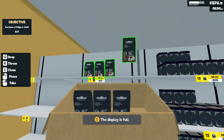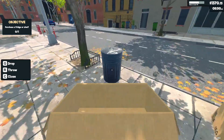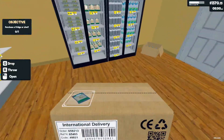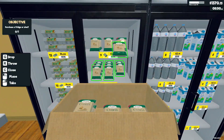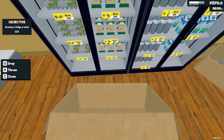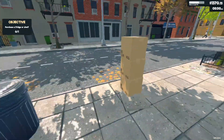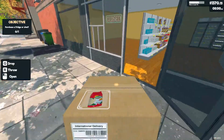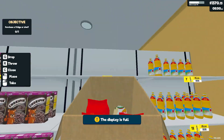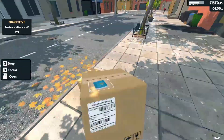I want to buy another case of flour. I think we're good on the sugar. We're going to buy some more bread, more cereal, more pasta, a box of cheese, and eggs. More bread definitely, more pasta, more cheese. Coffee is a big seller. Yeah, I think that'll do it.